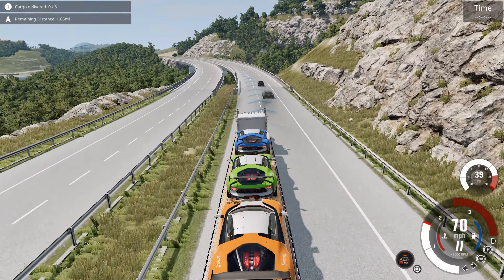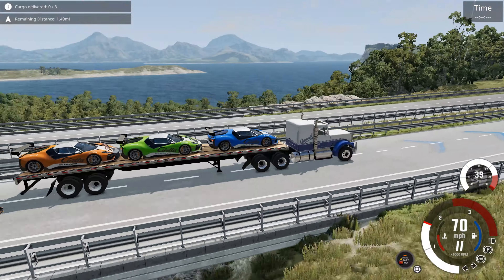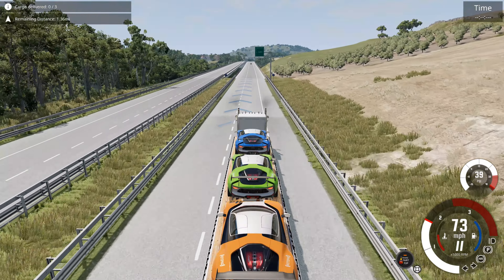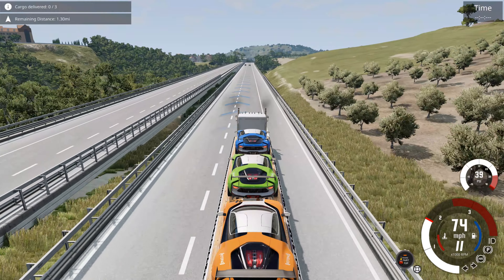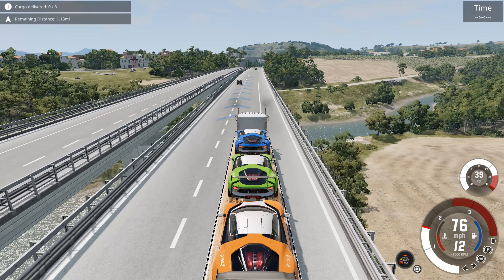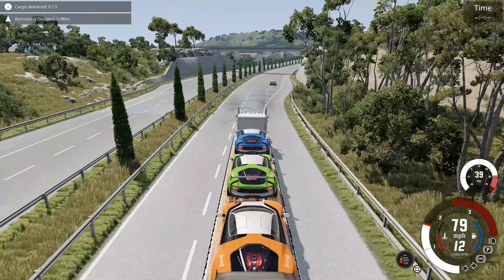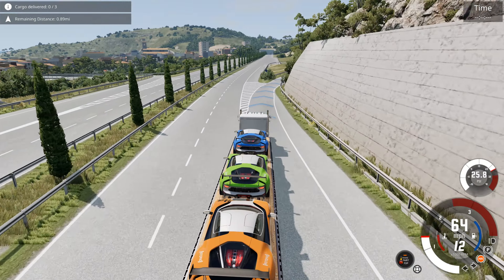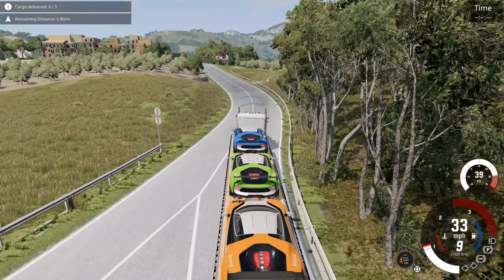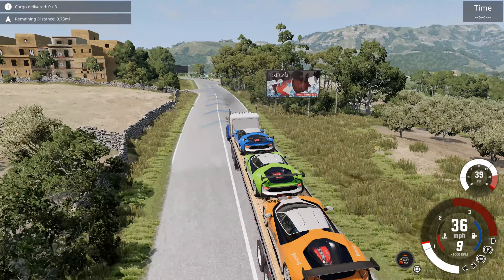We are coming up on the bridge. I'm going to attempt to pass these motorists without dumping a load of supercars on them. I didn't kill either one of them, so we're good. I also didn't use my turn signal, but there aren't any cops in this mission so hopefully I don't get deducted points for improper lane usage. Coming up on some more motorists — oh, and this is my exit. I'm just gonna cut off this green car, that's fine. Taking an on-ramp kind of sharp; hope I don't dump any of the cars off the trailer. I did not dump any, so we're good.